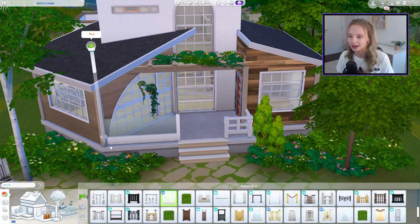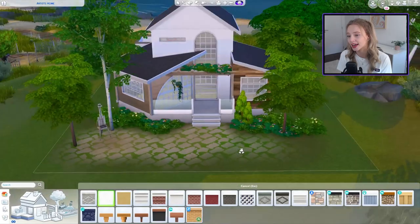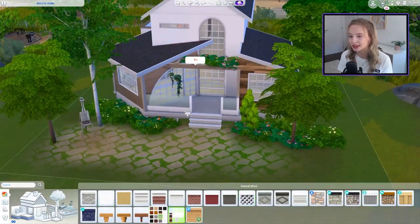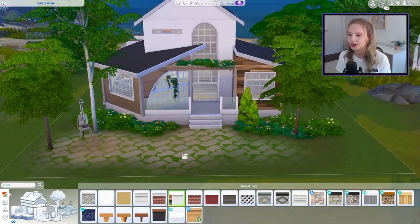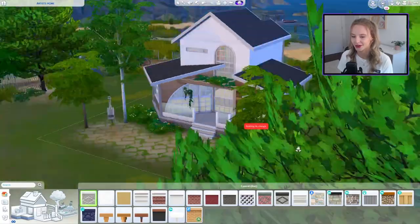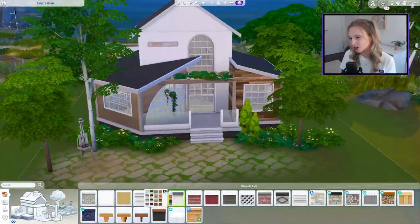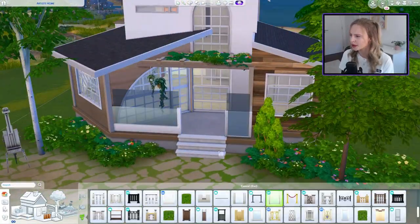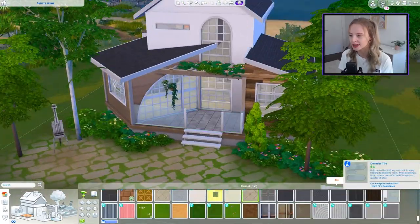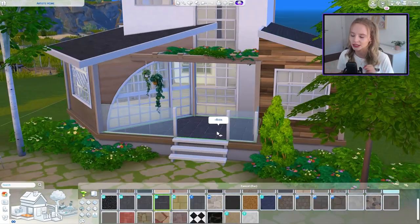As I said, in parallel we're going to be doing the career homes because it's a build series and they're fairly easy speed builds to produce. Back to our artist's home - it's a fairly small one bed, one bath house, with an open-plan living, kitchen, and dining space downstairs and art corners scattered throughout.